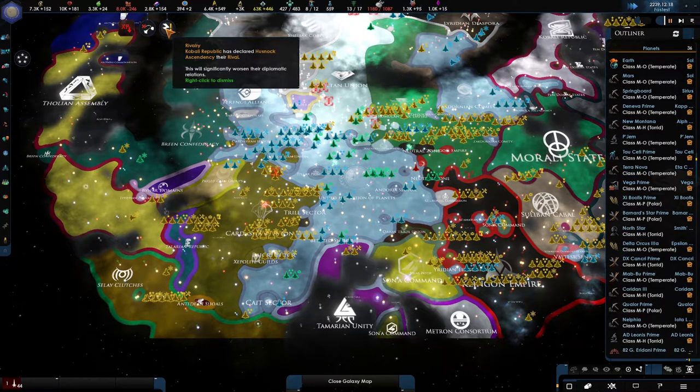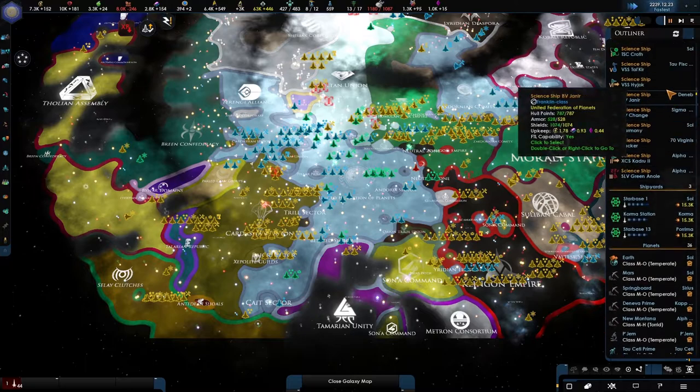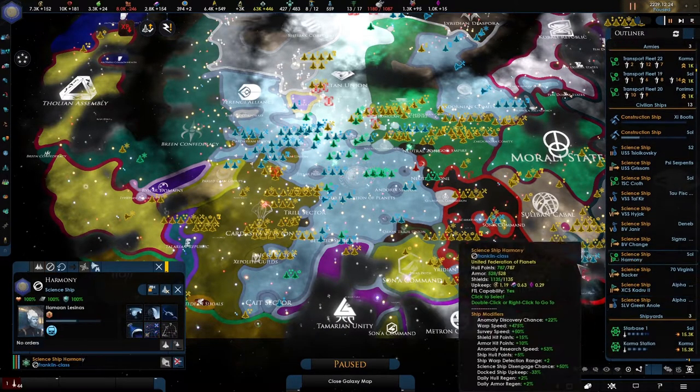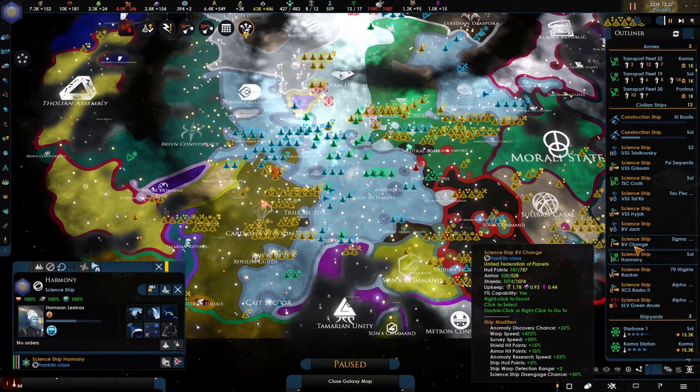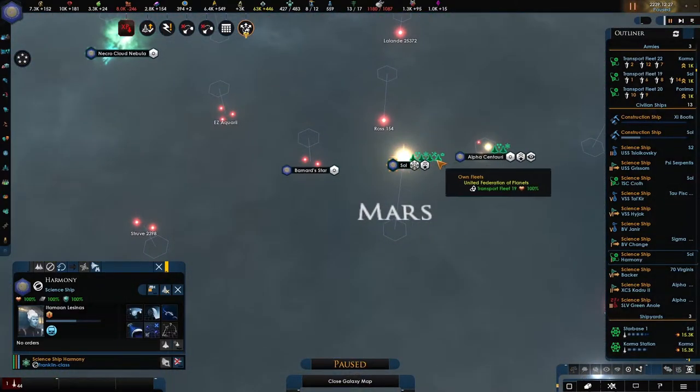Looking forward to filling this room. The Cabali Republic has declared and their rivals — Flidor cancelled, why? You just moved out — looks like they're done researching everything. How many science ships do we have? We also have the Harmony — where is the Harmony?